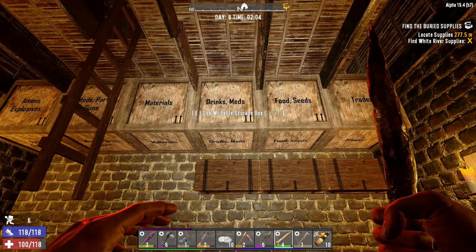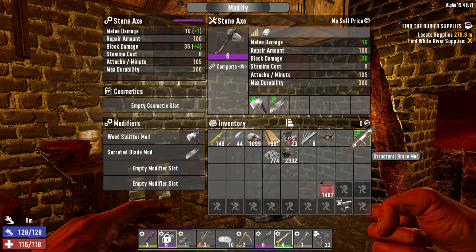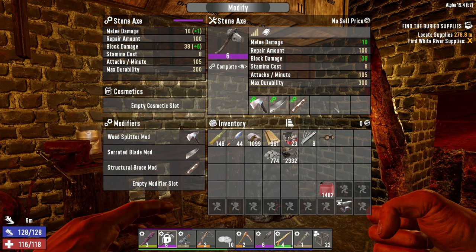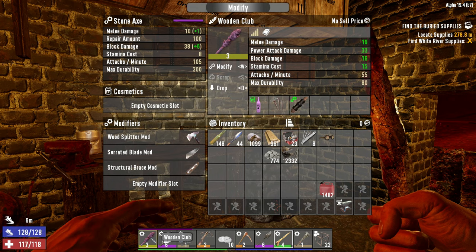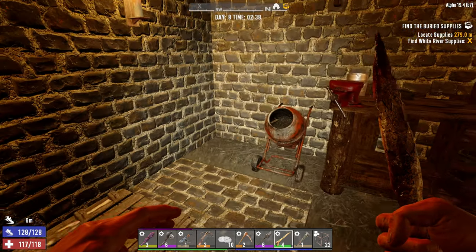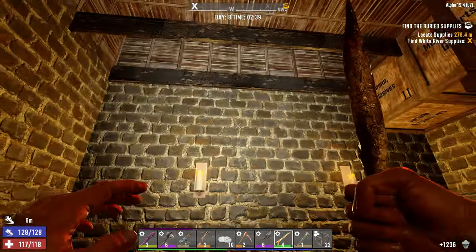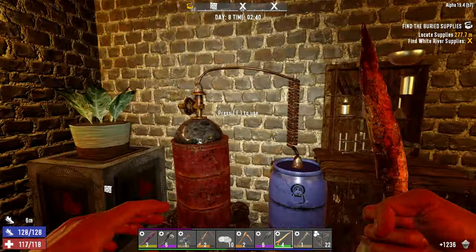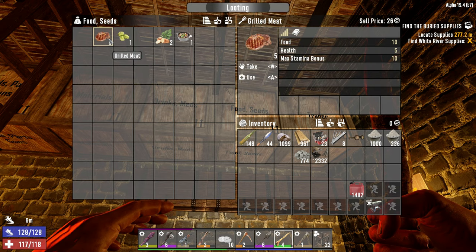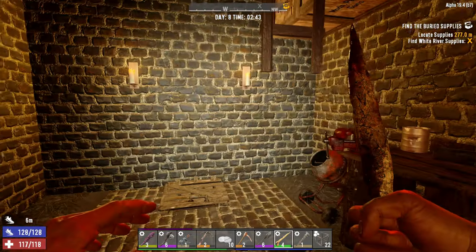Let me get all this loot organized and think about what we're going to do next. Let's throw this structural brace mod on our axe — that's going to increase its block damage a little bit and improve durability. We've got a bunch of concrete so we can do some upgrading to the base. I'm noticing we are getting very, very low on food — so I think I know what POI we're going to raid tomorrow.